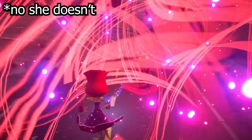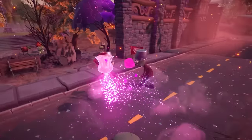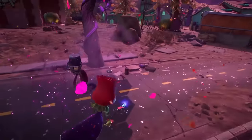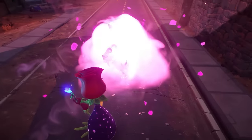Her first ability is called Time Snare, where she throws a grenade that slows down any zombies in its radius. Her next ability is called Arcane Enigma, which makes you invulnerable for a limited time, but at a cost of the power's length, you can damage nearby zombies. Her last ability is called Goatify, which just straight up turns zombies into goats.